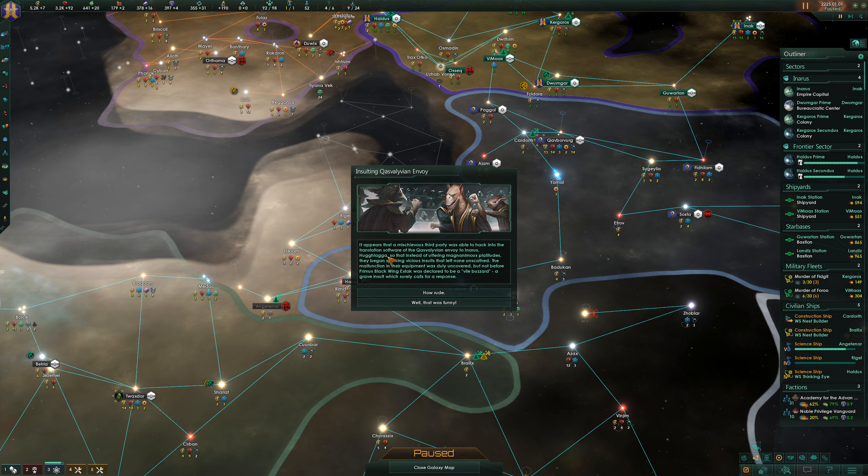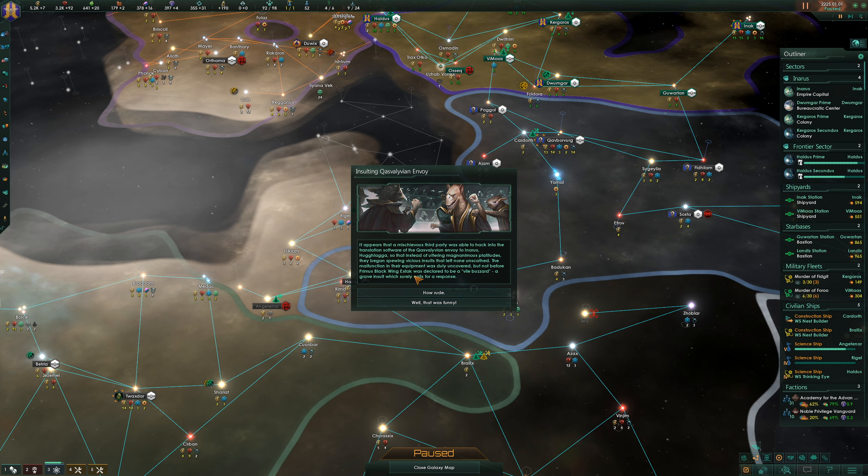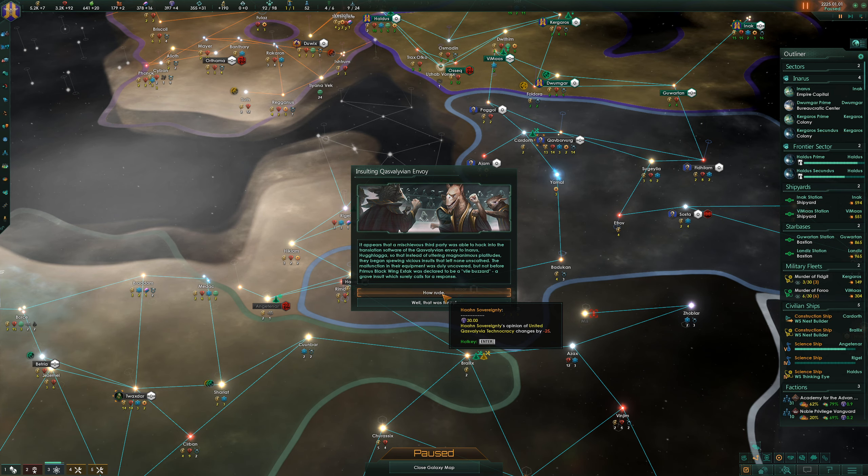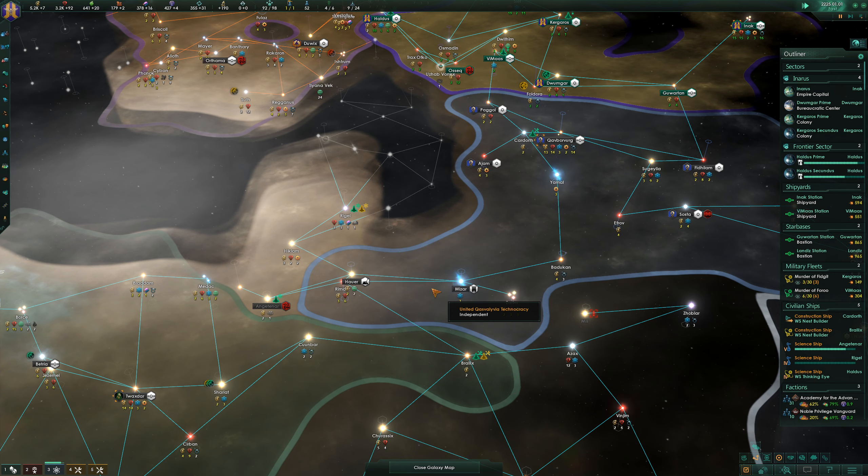Insulting Creslian Envoy - a mischievous third party hacked into the translation software of the Creslian Envoy to Inaris, so instead of magnanimous platitudes they began spewing vicious insults. The malfunctioning equipment was uncovered but not before Primer's Blackwing Eggstack was declared to be a vile buzzard - a grave insult which surely comes for a response. I do want the influence and I'm fine with us losing some opinion on them, because we do eventually want to go to war with them. So we'll say 'how rude' and get the influence.